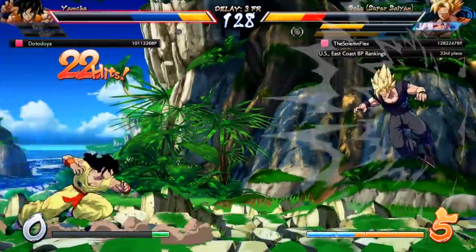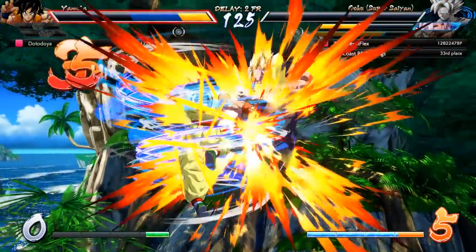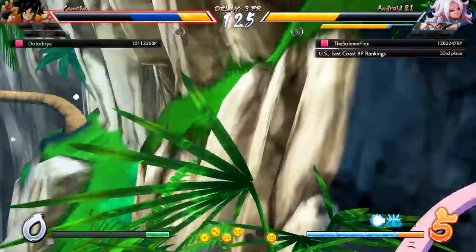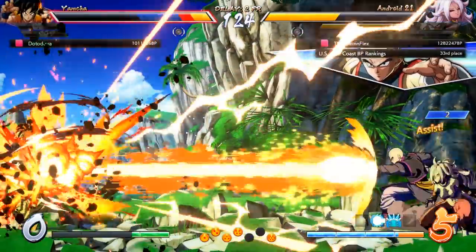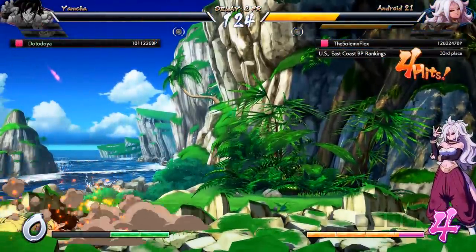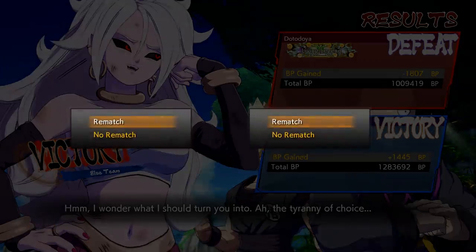That might be a kill actually. EX Wolf Fang Fist is such a classic move — it used to suck by the way. Didn't the wall bounce not exist in the base version of the game? Try to read — the Jōdan Ray into the EX ball. I knew they tried to read me, but damn, I wasn't prepared for that follow-up. The plan B was better than the plan A.